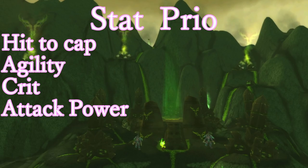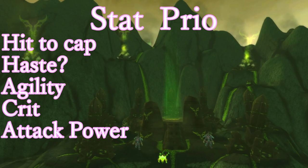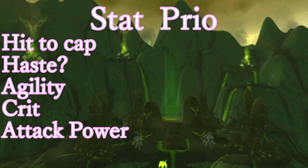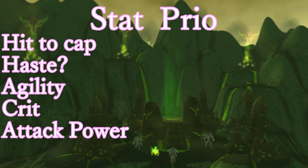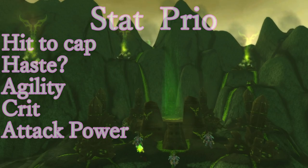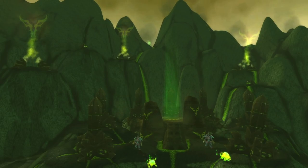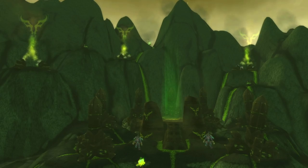Haste is actually really, really good - it might even be better than Agility in a lot of cases, but it's complicated. We don't really have haste gear in phase one, and haste changes how your rotation works. If you don't know what you're doing, you're much better off with Agility. There are also potential breakpoints where more haste isn't a gain. Armor penetration is in a similar situation - there's really no arpen gear in phase one beyond some Beast Lord pieces, so that's something we won't really care about until Sunwell.